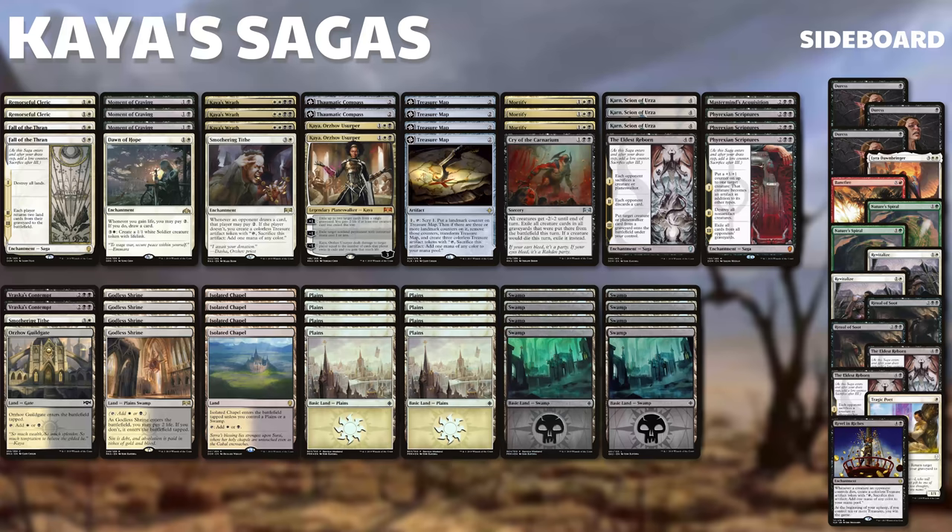The rest of the sideboard is built around niche situations: Lyra against aggro, Revitalize against aggro, Eldest Reborn against decks that have one key creature you want to grab. Revel in Riches is another thing you can grab with Mastermind's Acquisition if you've already got ten treasures. Nature's Spiral and Tragic Poet are really handy for getting your enchantments back if you're playing against someone with a ton of removal - you can keep getting Fall of the Thran back if they destroy it.